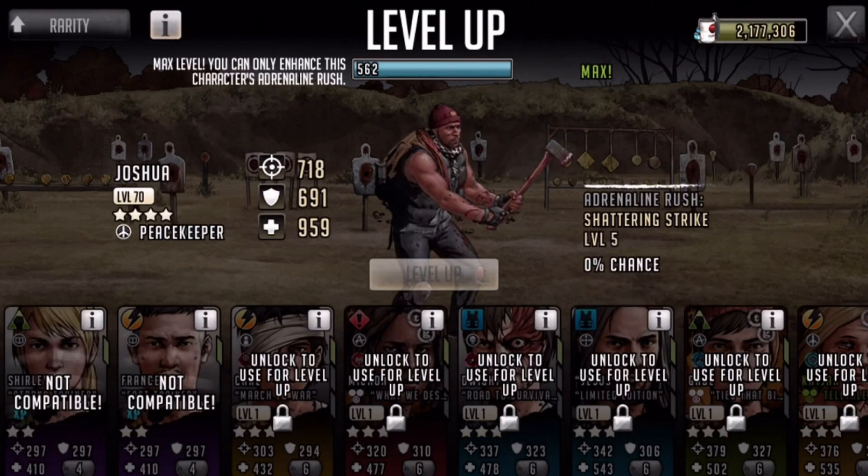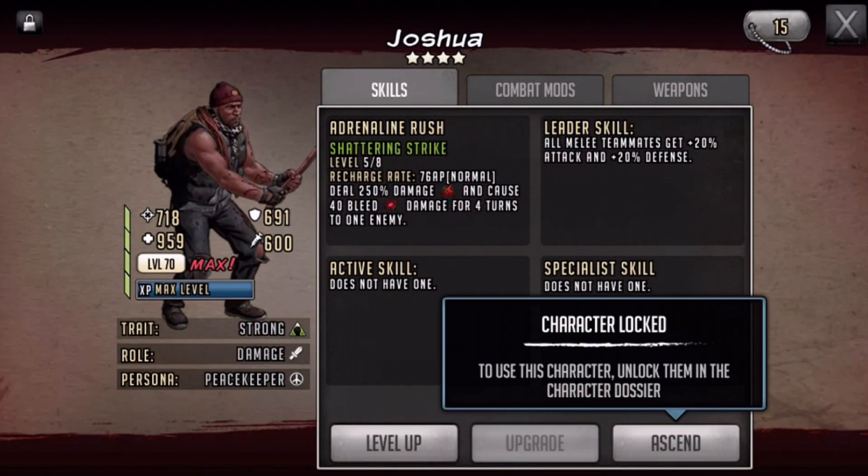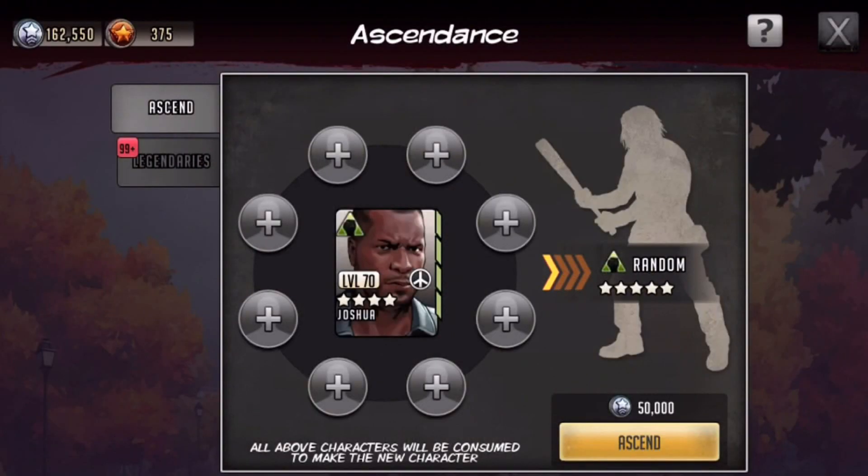We'll use Sandy — she's a three-star. Let's ascend him: unlock him, ascend — there we go. So it is eight characters needed, and we need fifty thousand coins. We do have that, so we'll get a random green five-star.